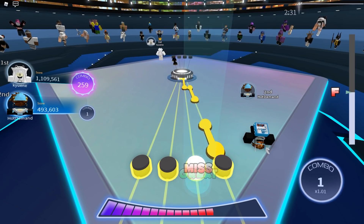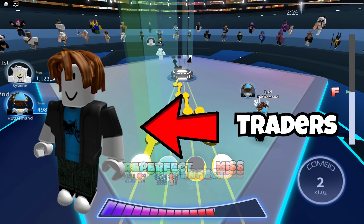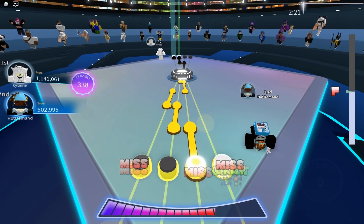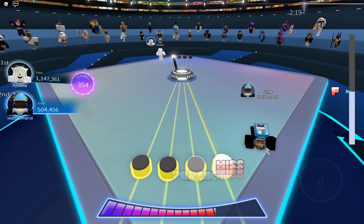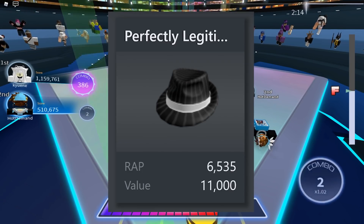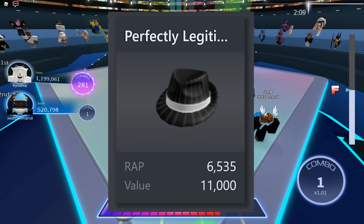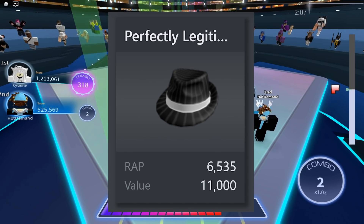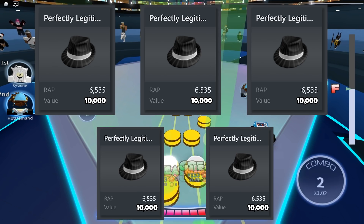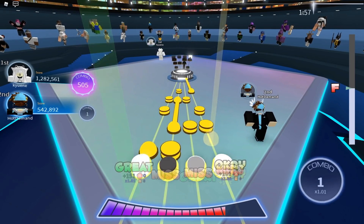I'm going to give you guys some tips for traders out there, because I know a lot of you who watch my content trade. This is what I used to do when I started trading and it really helps. Basically you want to go for items that you know will raise. Take Perfectly Legitimate Fedora — it's 11,000 value. When it drops to 10,000, you can get like five of them, wait for it to go back up, then trade them off. That's an easy 5,000 value profit.